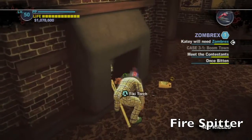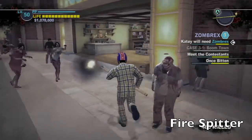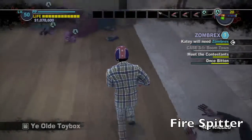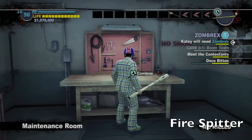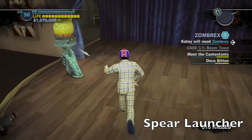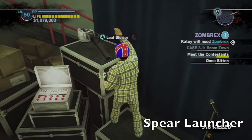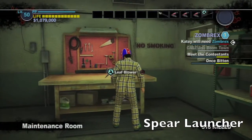Now here's where things require a little bit of walking. Grab the tiki torch in that barbecue place, then run back to the Royal Flush. By the music store should be the toy spitball gun in a toy store — combine those two together to get the fire spitter. Also in this maintenance room should be a spear. Pick that up, then run back to the stage in the Slot Ranch and pick up the leaf blower again. Run into the maintenance room and you should get the spear launcher.